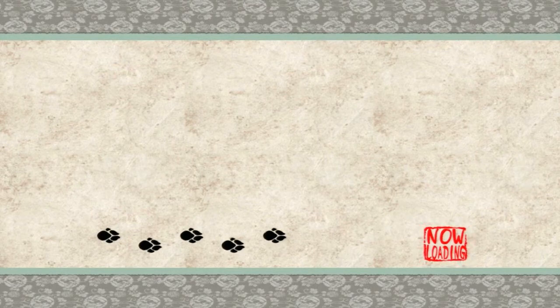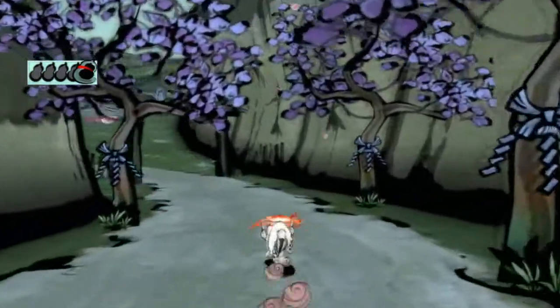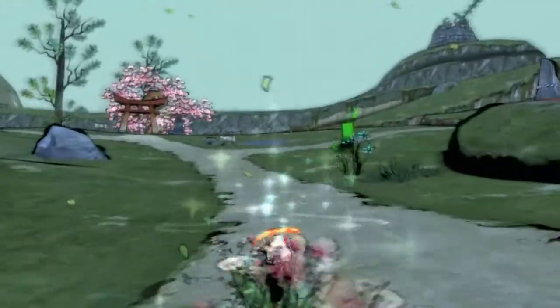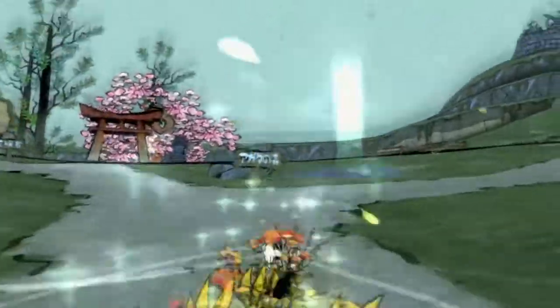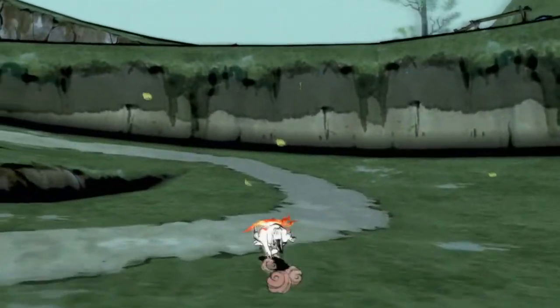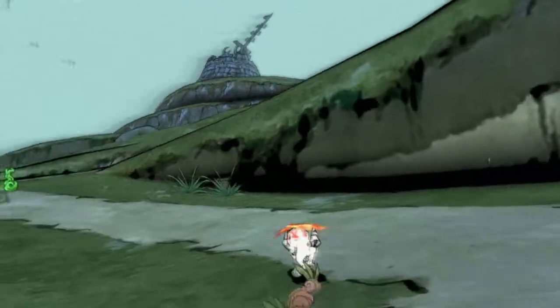Now we're back in Shinsu Field. We have determined that Agata Forest is where we're going to go. It looks really kind of gloomy right now — like it's overcast or something. It seemed sunnier out on this field before. Maybe I'm just going crazy.